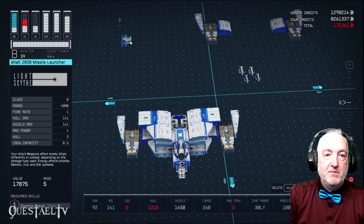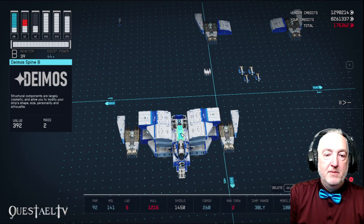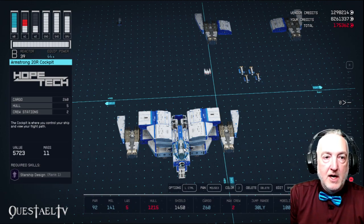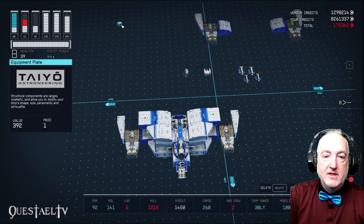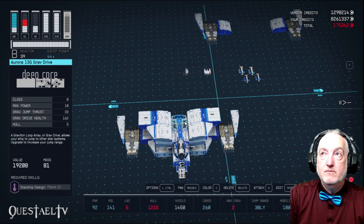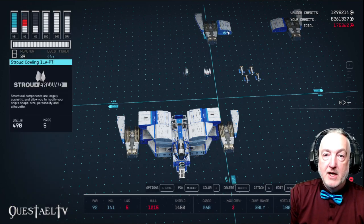Then we'll take a Deimos Spine B and place it right on top of the Deimos storeroom, behind the Armstrong 20R cockpit. Then place one of our equipment plates on top of the Aurora 13G grav drive.